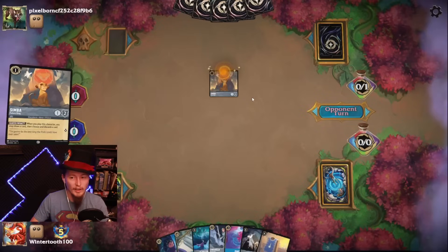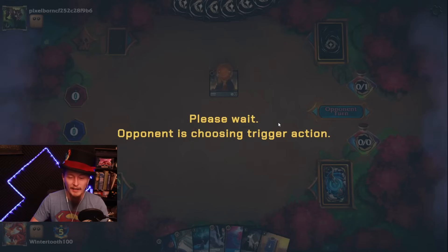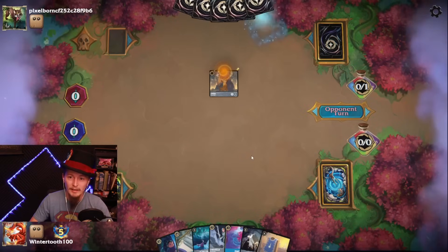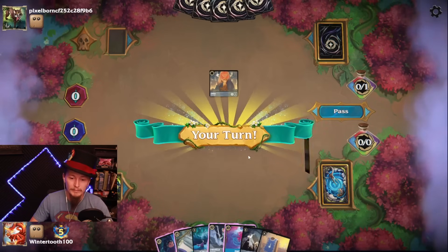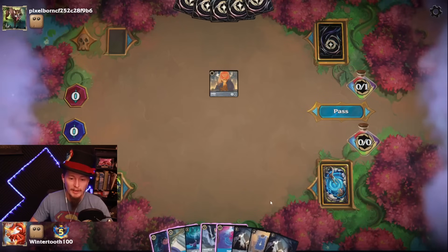So far, so good. A Megara — Megara cares about attack. This might not be a hand discard deck; this could be like a Pete, Pain and Panic. There goes a Cheshire Cat. Still, Swords is probably pretty good. If I can find a way to filter some of these, I will.